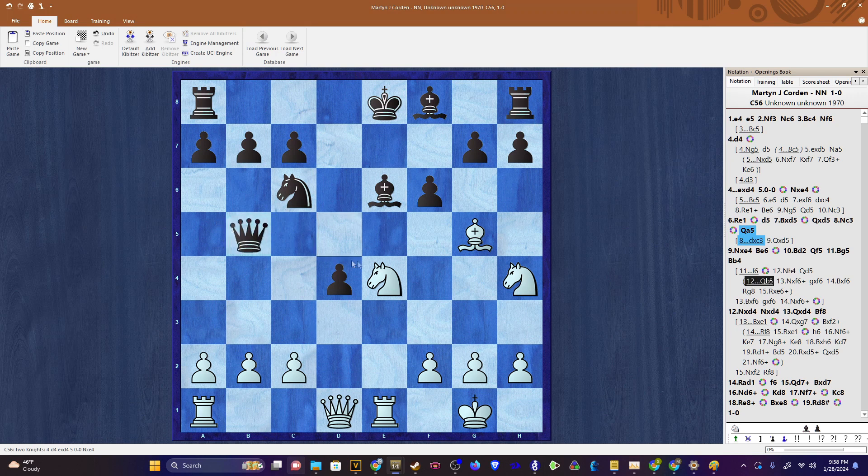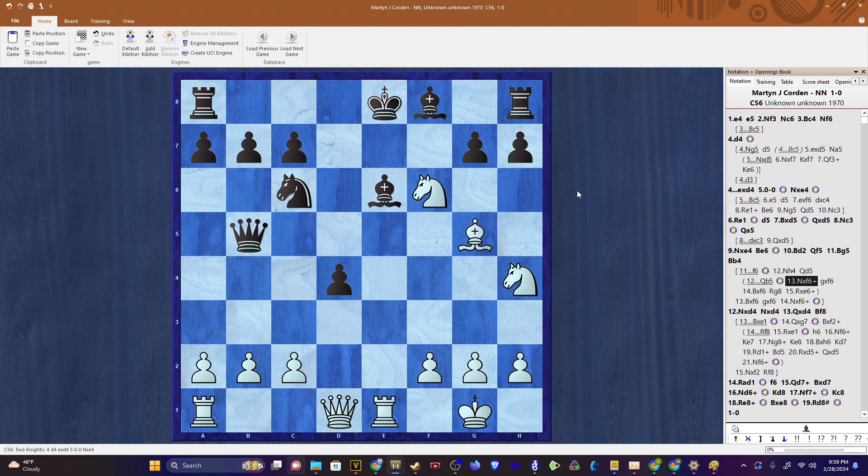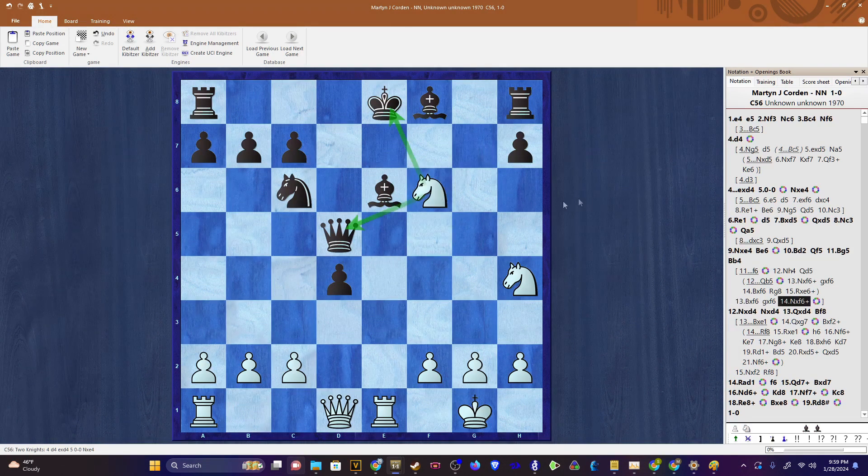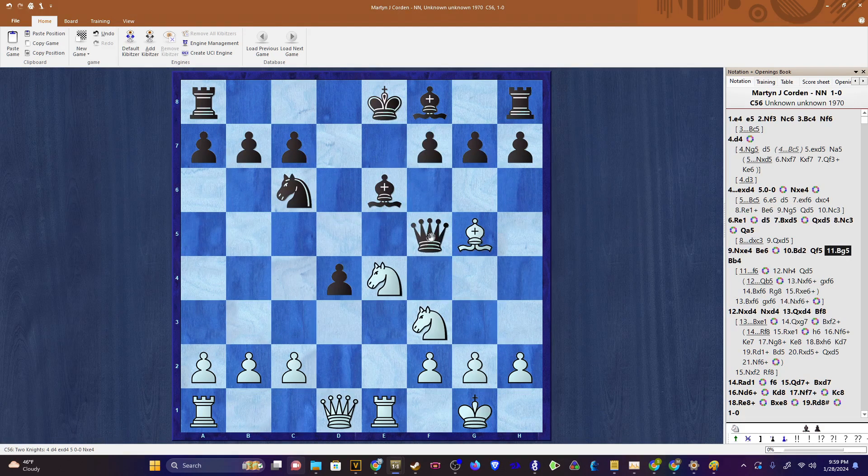Suggested by the engine is queen b5. However, when we played f6, we actually undefended the bishop on e6. So play would follow knight takes f6 check, g takes f6, bishop takes f6 hitting the rook, and after rook to g8, there would follow rook takes e6, regaining our piece with a better position. If you're moving to d5 in this position, even better is just bishop takes - it's a free pawn, because if you're capturing back, you just get forked. The idea broadly is that this bishop is now undefended and we can exploit that.